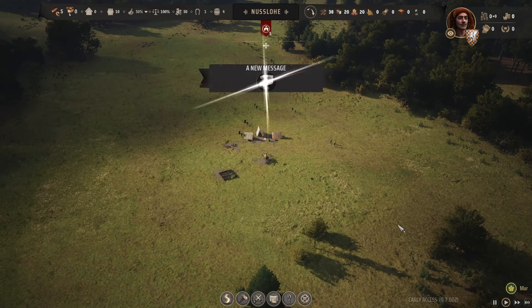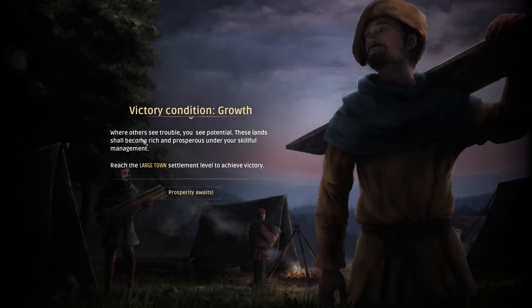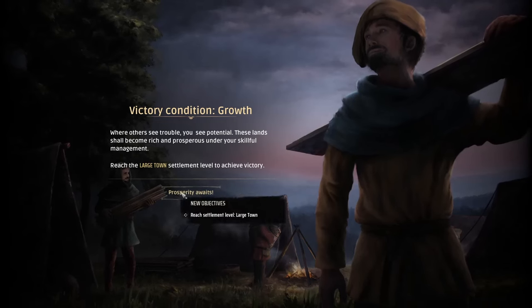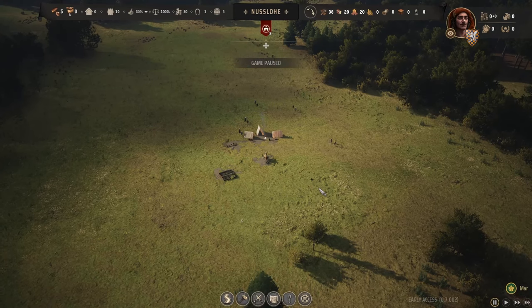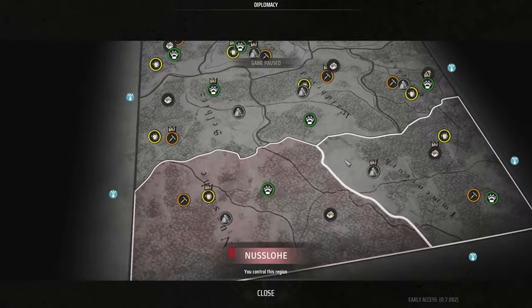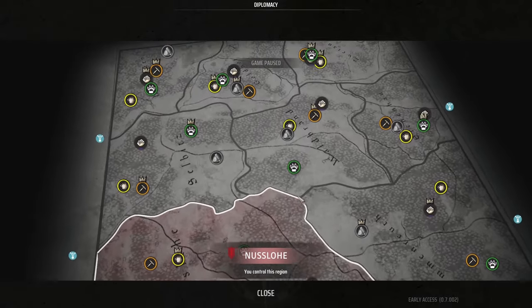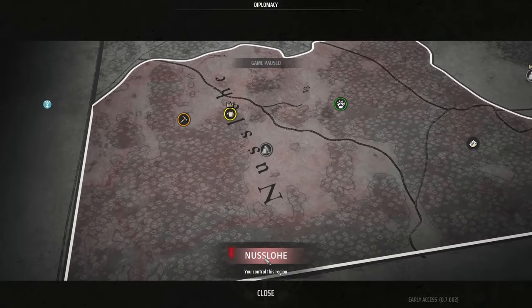We have a new message: 'Where others see trouble, you see potential. These lands shall become rich and prosperous under your skillful management. Reach the large town settlement level to achieve victory. Prosperity awaits.' Let's pause the game with spacebar right away and back out a bit to see what we're working with. If you back out enough, you get this very cool battle map, almost a region map. We can see different regions we can eventually take over and get more resources.